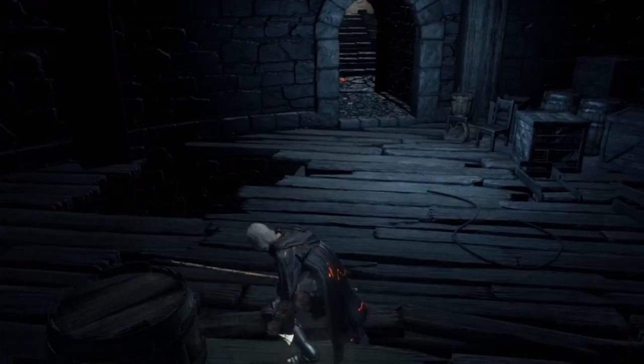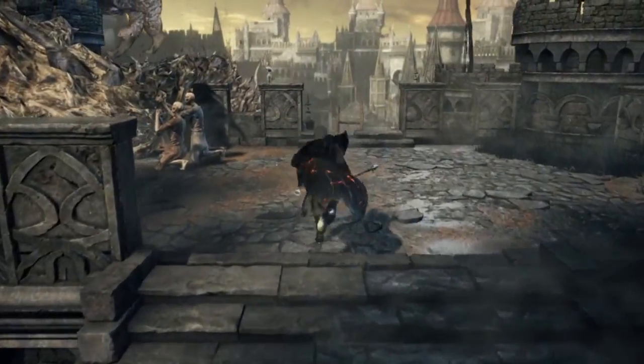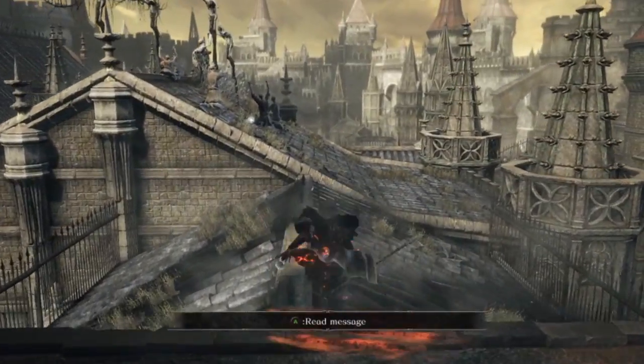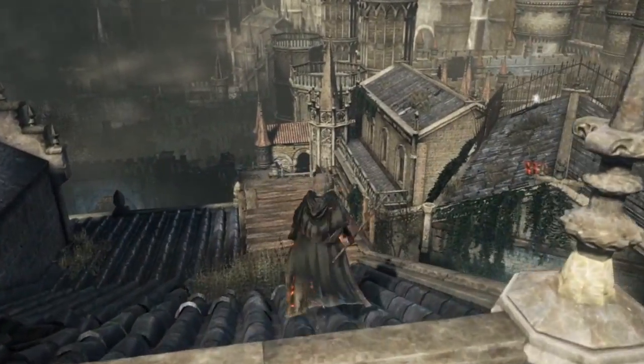Starting from the Tower on the Wall bonfire in the High Wall of Lothric, head down the nearby stairs and into the building. Descend to the next floor and head outside through the doorway. Move across the rooftops, killing or avoiding the Pus of Man that appears in the middle.